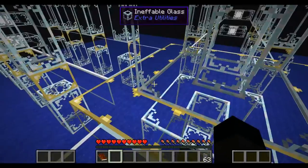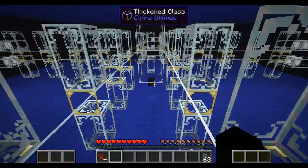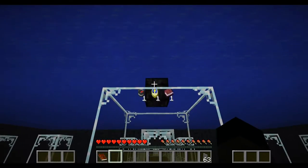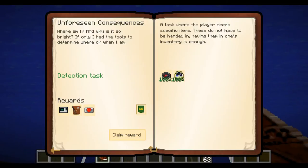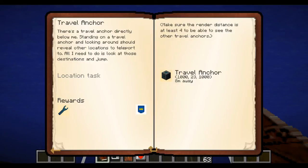Presuming ineffable glass is similar to something we know. We've got a walkway area with nothing immediately apparent, water above us, water below us, and what appears to be a hunking great big room. There's a chest - spatial log, compass and a clock - so let's claim that reward. That's a red heart canister, reward bag, and a portable scanner - I have no idea what that does.